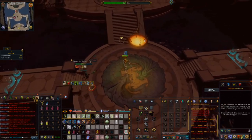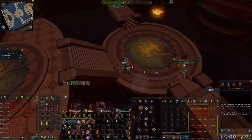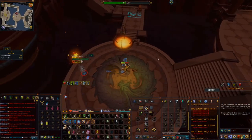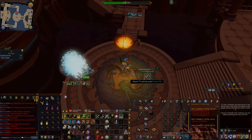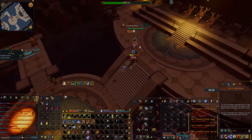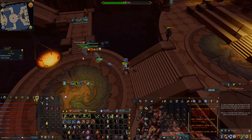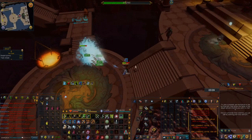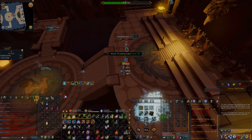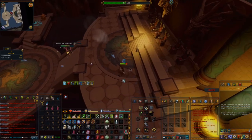Once Masuda gets to 270,000 HP, he'll jump up in the air and stop attacking you. Instead, he's going to spawn 15 Thrashing Waters throughout the fight — he'll spawn fewer if you don't kill them quickly, and more if you do. Kill the ones that are hitting you especially, so that when the next phase comes, they're not also hitting you while Masuda attacks. If you kill any Thrashing Waters in melee distance, each one reduces the damage Masuda's magic attack in the next phase will do by 5%. This is helpful but not necessary.